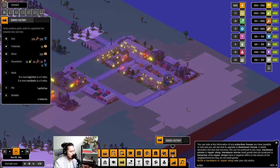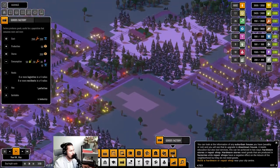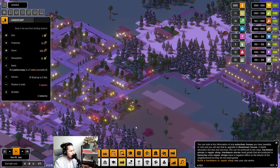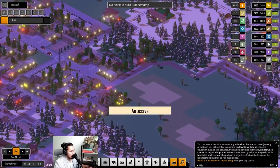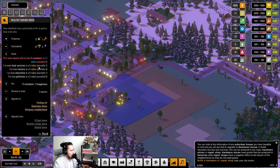The hardware store consumes goods and educated labor. We need to increase our educated labor or this won't operate. Otherwise everything else is fine — we can cover the cost but we need more educated labor. Let's make it happen and work on getting wealthy suburb houses to upgrade.